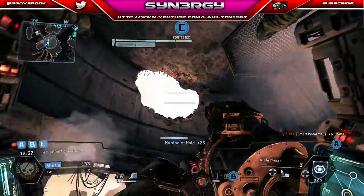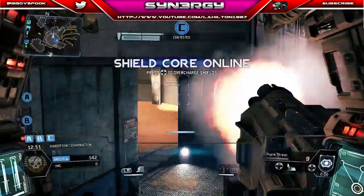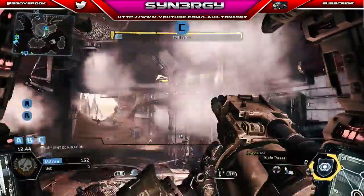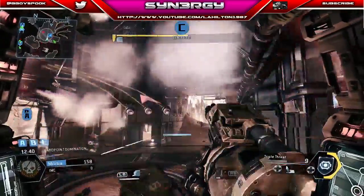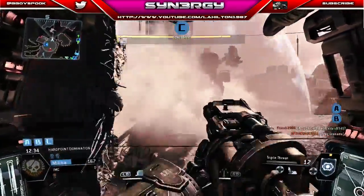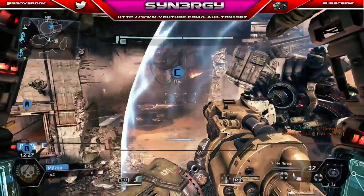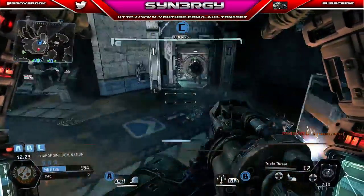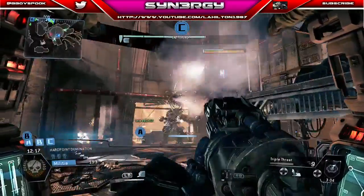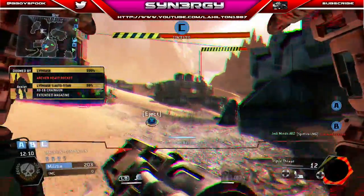As it's contested, we're trying to look around and we can't seem to find them. Got my shield core overcharging. Pilot locking. Shield core activated. We'll keep this titan as long as we possibly can. See on the minimap, they are all around C flag. We've got a titan that's in C at the minute. We can't let this titan stay up, otherwise they'll be able to get it. We've just been taken out in our titans.